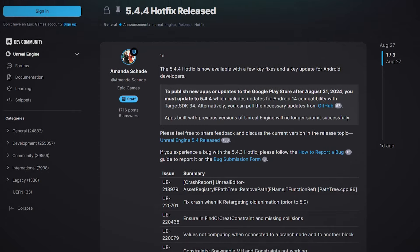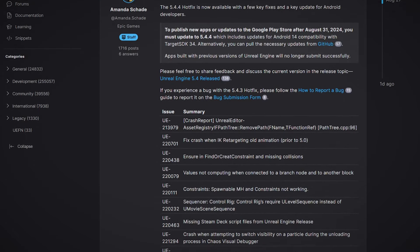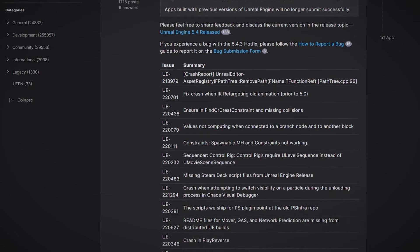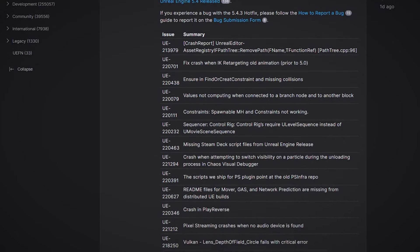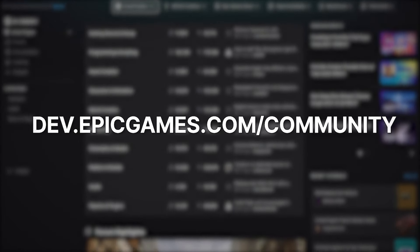To learn more about the 5.4.4 hotfix, as well as this update to Android compatibility, check out the main 5.4 release page on the Epic Developer Community, where you can also leave feedback about the changes or report issues or bugs you may encounter. You can find the Epic Developer Community at dev.epicgames.com/community.